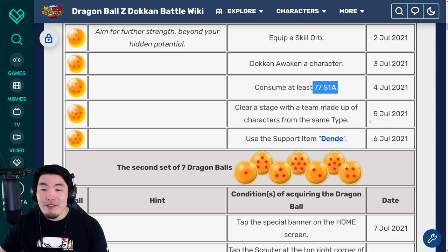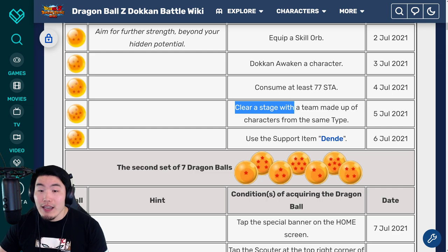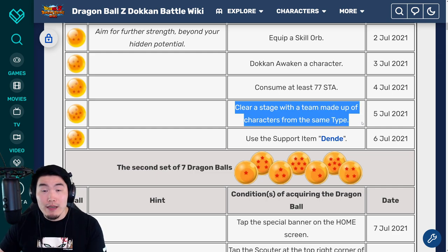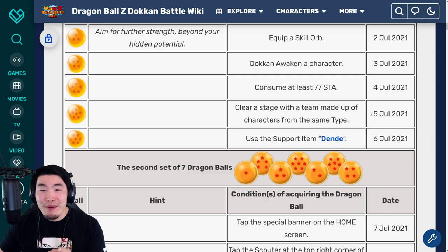For the six star ball, available on July 5th, 2021, you have to clear a stage with a team made up of characters from the same type — so a mono team. So all AGL types, all TEQ types, all STR types, so on and so forth. Do that, clear a stage, and you'll get the six star ball.